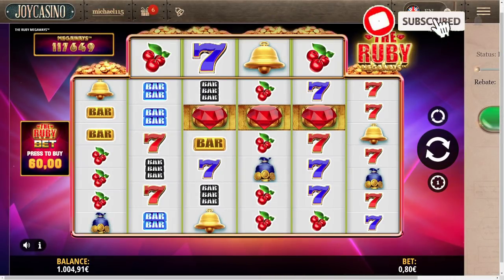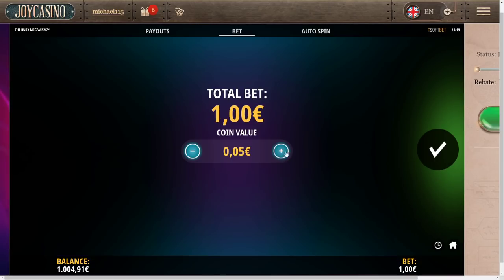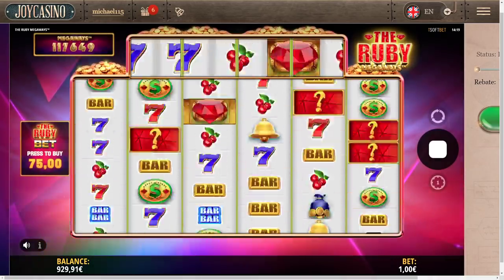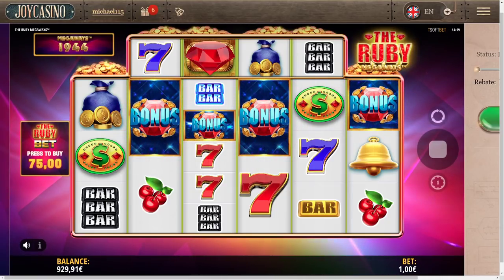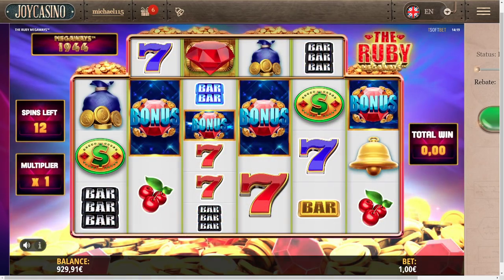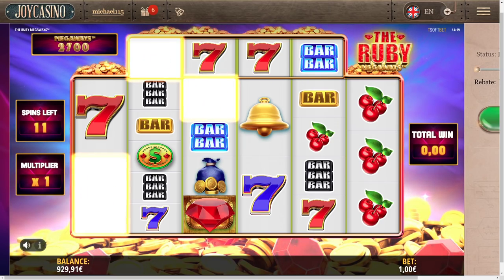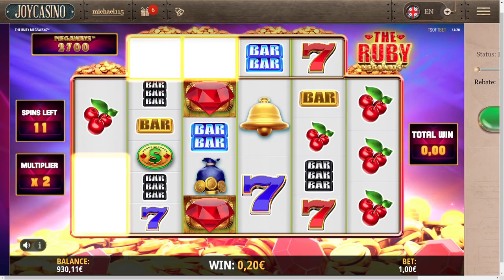Hello my friends, welcome to a new video. As you can see, the Ruby Megaways — they just added this game to Joy Casino. We're gonna do some bonus buys here, starting with a one euro bonus buy. It's only 75x to buy it. First time I'm actually playing this slot. I need four of those bonus symbols. Three more scatters give extra spins and the multiplier goes up as well. I quite enjoy these kinds of slots, especially iSoft — they have some pretty good games.